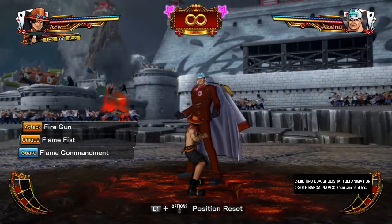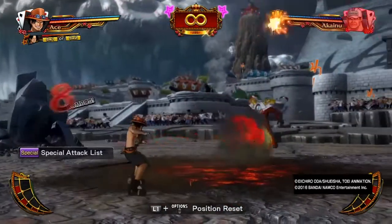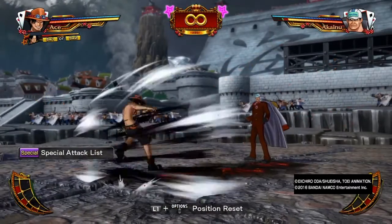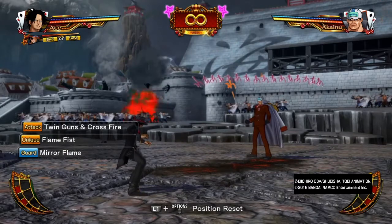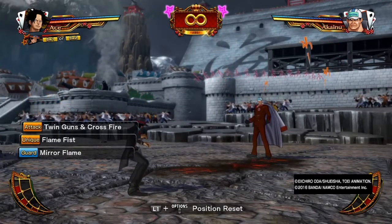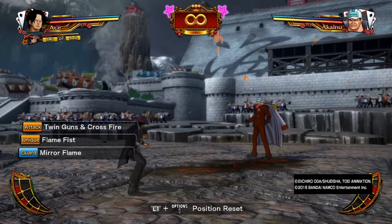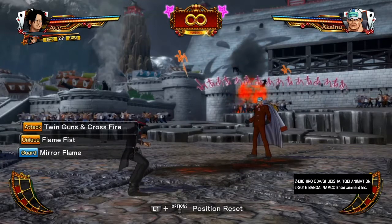The Twin Pistols is replaced by Fire Gun. With Fire Gun, you can create a kind of zoning war with Ace — you can go from regular Fire Gun to the opponent jumping and create an anti-air situation with multiple Fire Guns, doing a little bit more damage. Sure, Ace Strong Style has Twin Guns Crossfire and the Mirror Flame, but you can't dis Ace when it comes to the zoning war and also protection. The other Ace basically can allow himself to get out of bad situations like the corner and perhaps avoid Burning Gate or Awakening moves — it's just a good back-off-me tool.